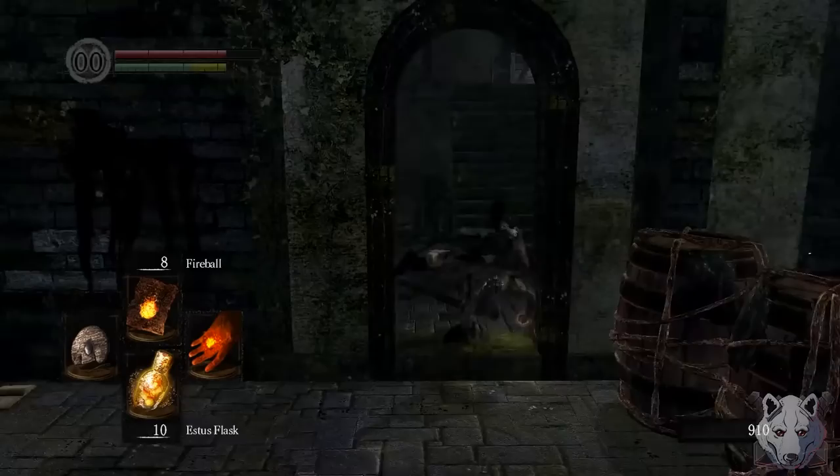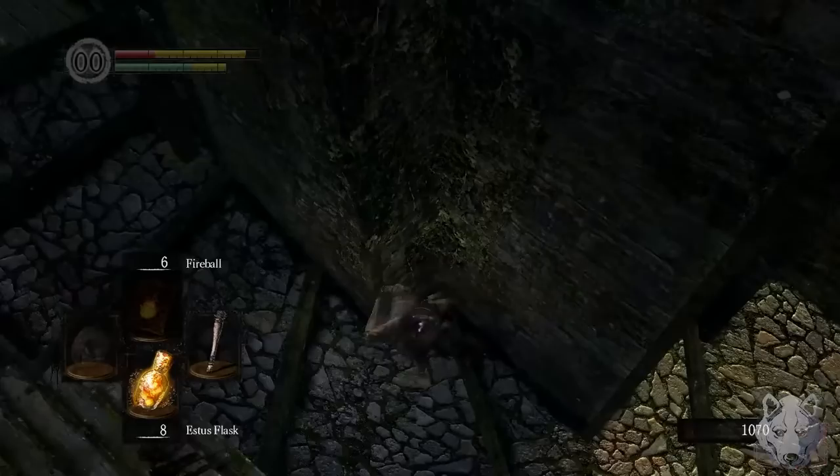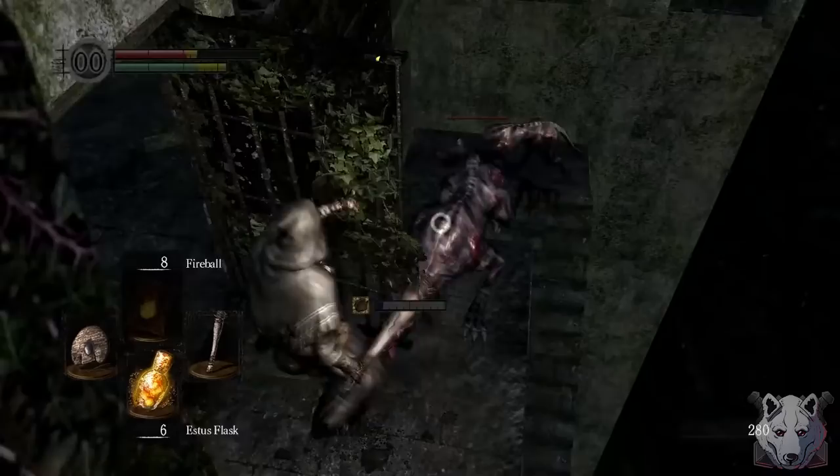For now, we do the first of our 2 glitches: Undead Burg Skip. After you climb this ladder, you're able to roll to this little balcony, then jump over the railing to access Lower Undead Burg without fighting the Taurus Demon. I wanted to open the shortcut so I could easily get here later, and fight the Taurus Demon at full power.